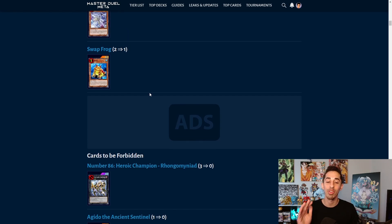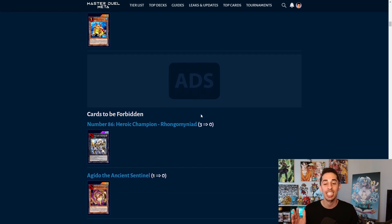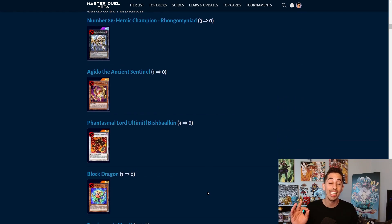Now the Forbidden list. First up is Rongobongo — if you've had the terrible experience of running into Salesperson Rongobongo and scooping, this is the last time you'll deal with it. I'm so glad this card is banned. Aguedo goes from 1 to 0 — an entire Ishizu mill piece that doesn't exist anymore, a huge hit to Tear Laments. Bish Balkan FTK is gone — a card used for degeneracy, happy to see it go. Block Dragon is also banned; Adamancipator has been a consistent top tier deck because of it, able to set up crazy Omni Negate boards — that deck is going to crumble.